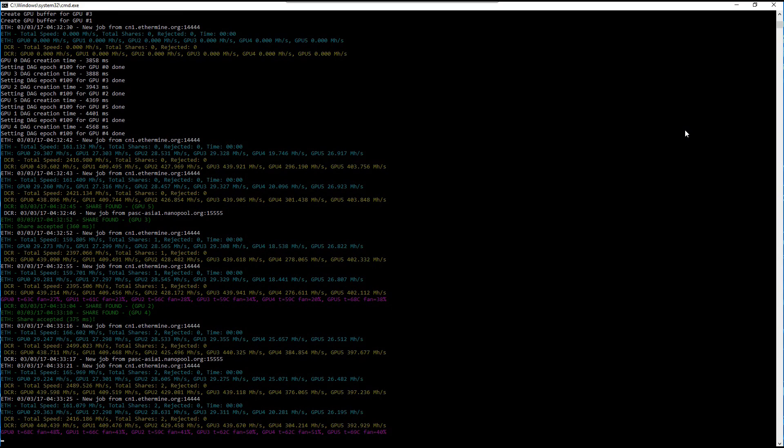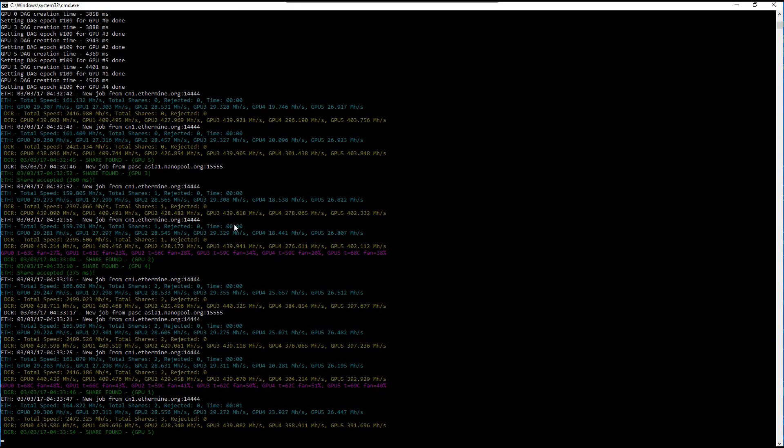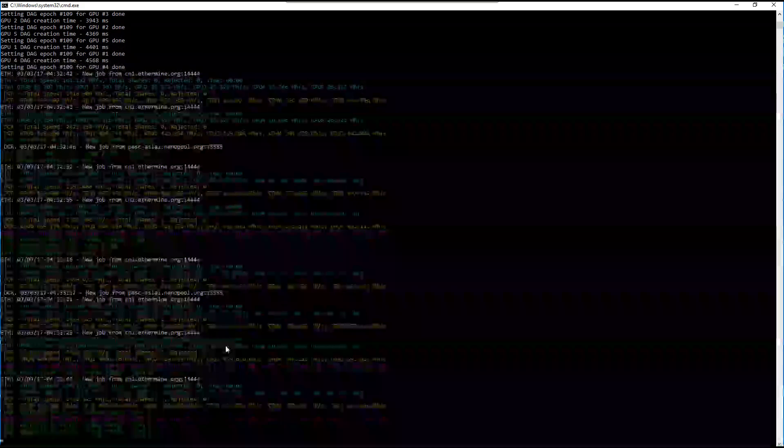One thing to remember when dual mining Ethereum and Pascal is that your GPUs really get worked hard. It seems like my fan speed goes right up to 100% right away. So keep that in mind — the energy consumption and the temperatures of your cards.